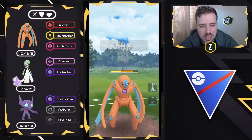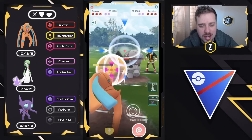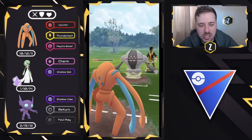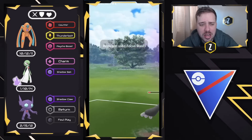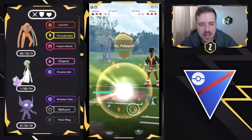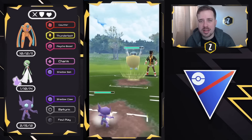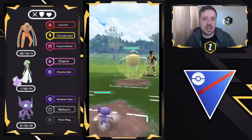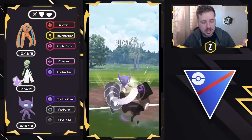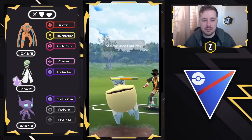We look to no shield. The Zap Cannon does about 50% HP, which we can easily tank, then try to go for another Thunderbolt — we don't quite get to it in time. We come in with Sableye. They go for Focus Blast, then decide to swap into Pelipper, which is okay. Pelipper is a threat to Gardevoir when it has a lot of energy, so we want it to dump its energy into us. Registeel is basically at no health — it's not a threat anymore.